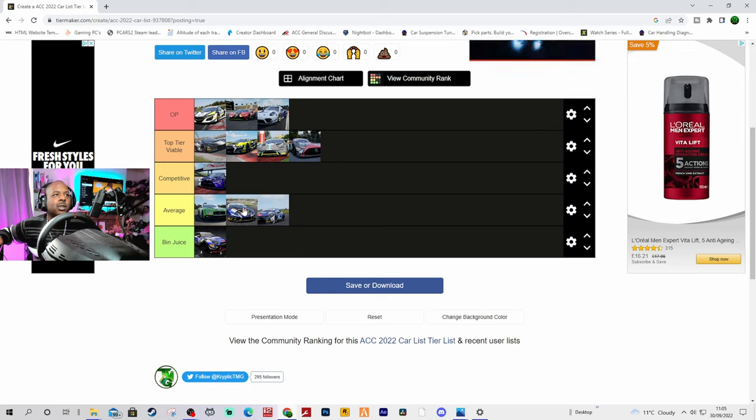Some people might think I'm wrong; some may think the Lamborghini should be higher. But in terms of top tier viable cars, we're looking at McLaren, Audi, Aston, and AMG. Is that the right order over a full calendar? How many times would a McLaren outdo an Audi, Aston, and AMG? That's a tough one. Ferrari versus Porsche — I'm not sure which of those two is the strongest.